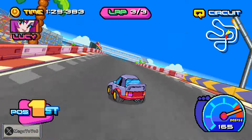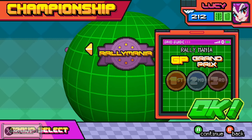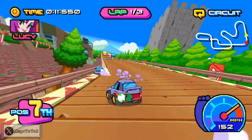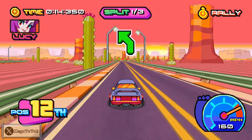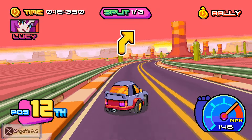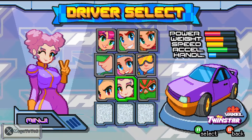Both race types are included in the Grand Prix. When you beat all three tours, you unlock the ultimate tour, which is composed of a lot of the tracks you've been racing on. You'll always switch between circuit and rally — most cups won't have just one type.